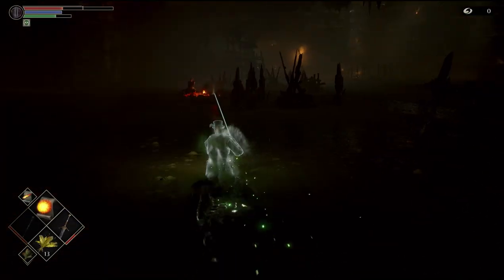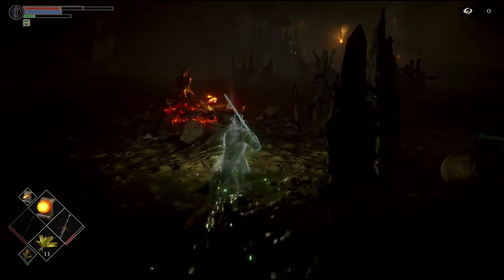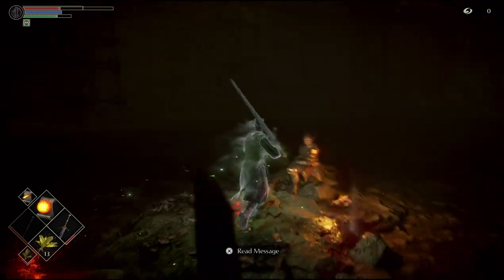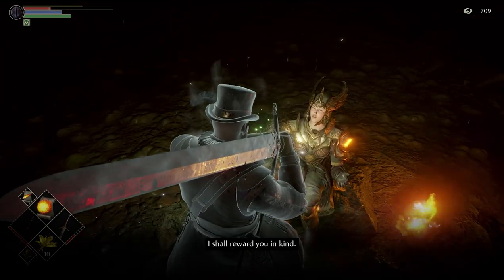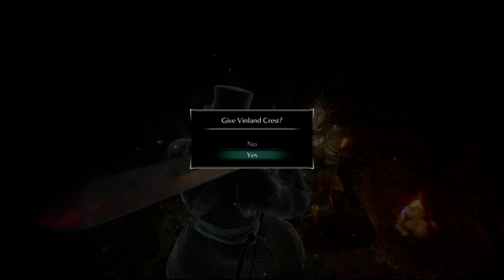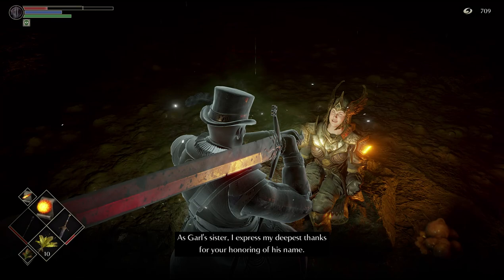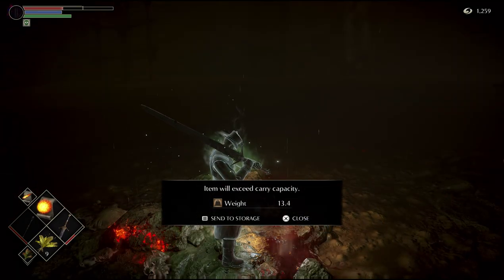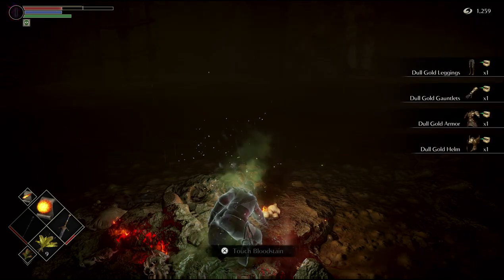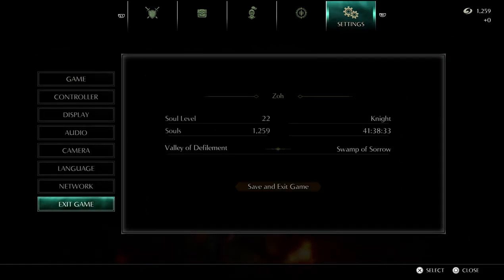Go back to the area where you fought the black phantom Selen, but this time with pure white world tendency you'll see her in body form. Talk to her — she'll ask for the Vinland Crest — and once you give it to her she'll give you the Dull Ring. I suggest you then kill her, as she'll drop her armor set, but make sure that's the last thing you do in this area because killing her will shift your world tendency toward black. If you finish her questline and port back to the Nexus and come back, she won't be there. Another way to get the Dull armor set is by killing the Phosphorescent Slugs. That should be all for Valley of Defilement — if you enjoyed this content, make sure you like and subscribe for more Demon's Souls content.